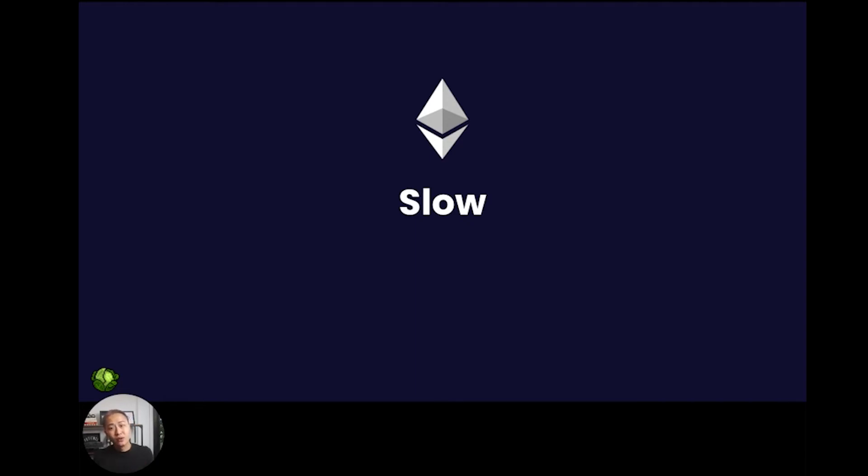The Axie that you're looking to purchase might already be gone by then. And because of network congestion, the Ethereum network is also expensive. Basic law of demand and supply says that if there are more transactions than computers on the network, the cost of making transactions will increase. This is a big problem, especially if the amount that you're transacting is small.